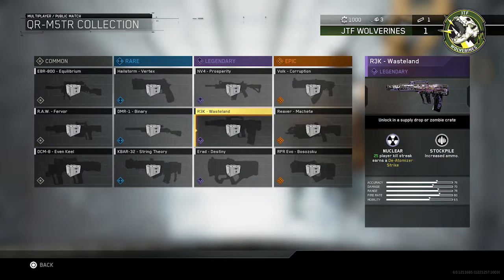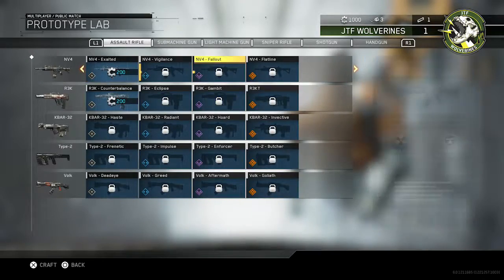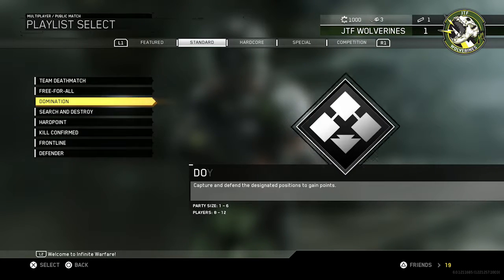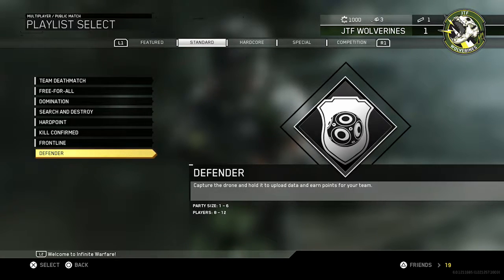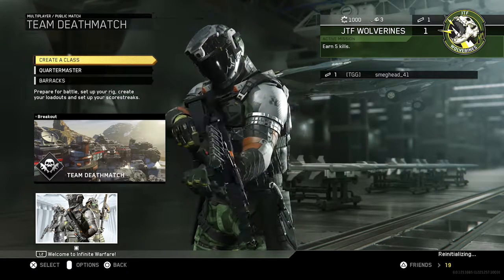There are different weapons with different stats. This one — when you get a kill streak, you get a random perk. There's a lot to unlock and figure out with all these prototypes. Let's just find a game and start with Team Deathmatch — just get the feel for it and then we'll go to a more tactical game.